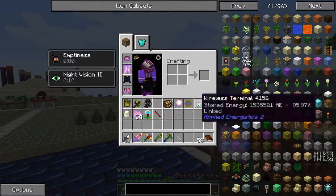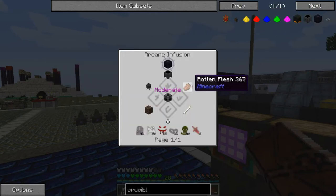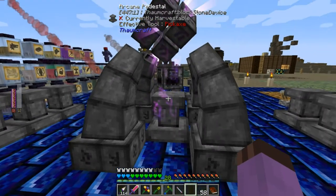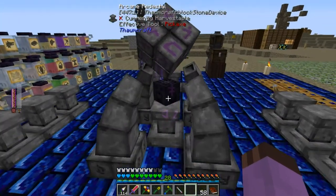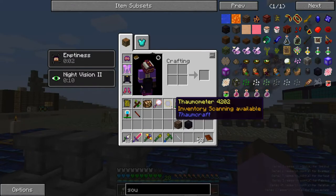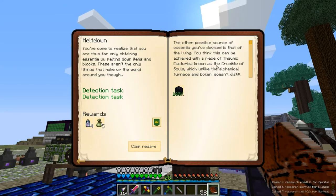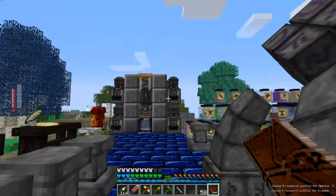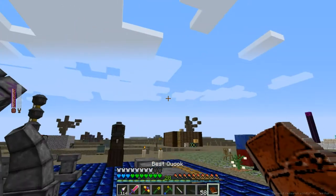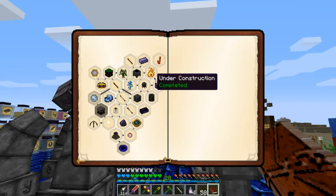Next up, it wants me to make this Crucible of Souls. That's fairly simple — it's just a small infusion. This looks like it just damages nearby monsters and turns them into the essentia that they're made out of, and it looks like it produces Flux as a side effect. First of all, monsters aren't a terribly good source of essentia. Second, there are better ways to get it off of them. Third, I don't like Flux. So that is just going into storage.